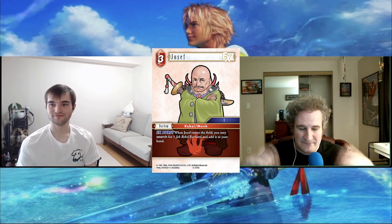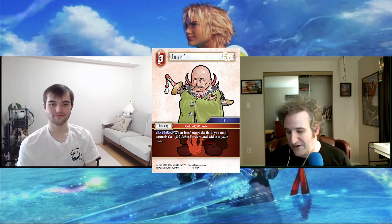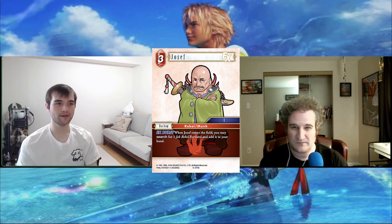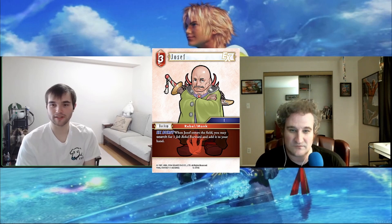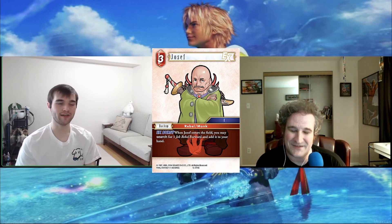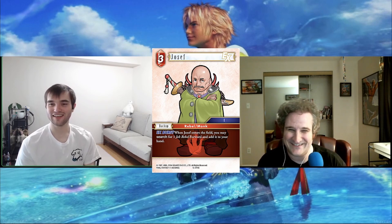Now we have our Rebel support card — your typical three-cost backup tribal searcher with an Ex Burst. It's going to go grab your Rebels. Straightforward — if you're playing Rebels you're playing this. Because of the Ex Burst you probably run three copies. The only other thing to mention: it's a Fire Monk backup, which is totally unplayable with the Monk stuff. No idea why they made it a Monk. Just teasing us, I guess.